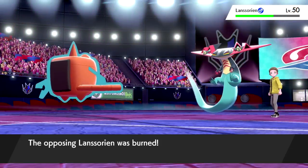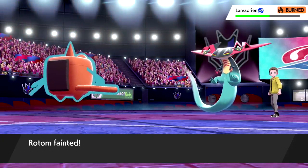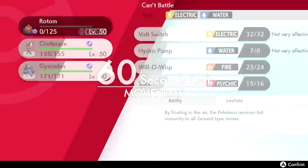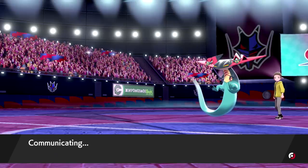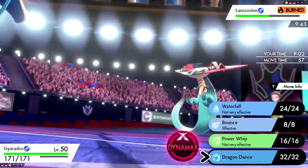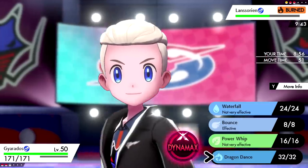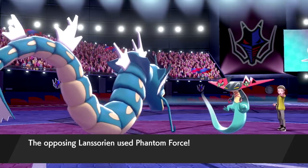We're going to take burn damage and die, but we got Dragapult down to half and we also removed the Corsola issue. Now we can bring in Gyarados and get a Dragon Dance up. We bring Gyarados — do we Dragon Dance or just Dynamax? Dragapult uses Phantom Force and vanishes, so we don't even need to attack it — this lets us Dragon Dance for free. We can even go for a second one.